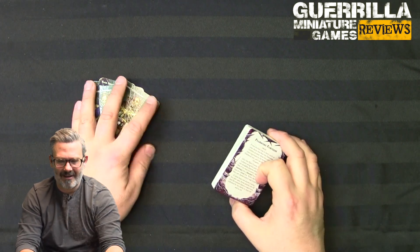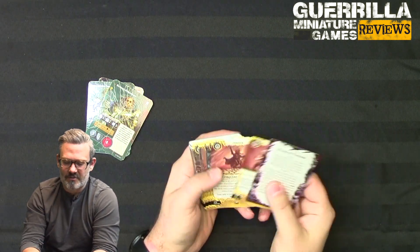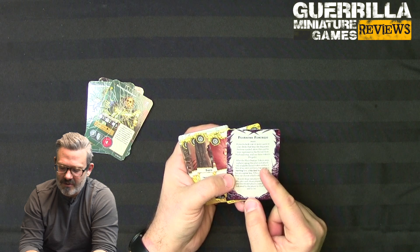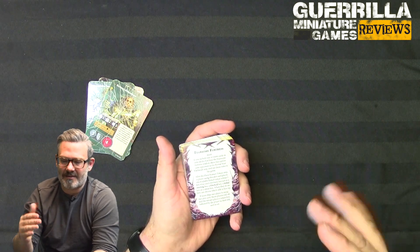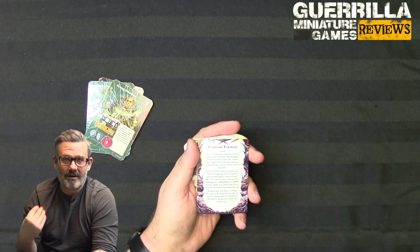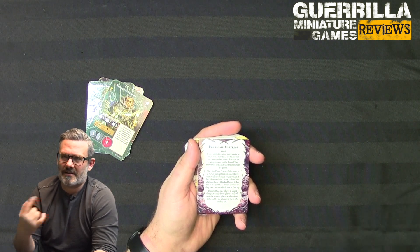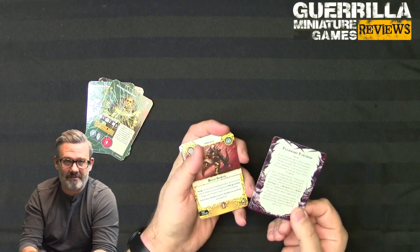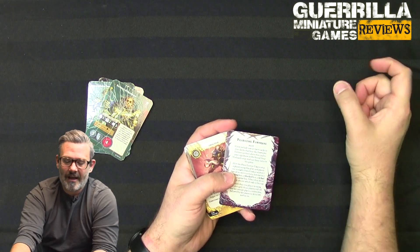This one's called the Fearsome Fortress, and it revolves around the concept of feature tokens. When you play the Fearsome Fortress deck, as long as one of your cards has the Fearsome Fortress symbol, you can use this plot card: after placing the feature token step, a player using this plot places one available feature token. So the step is: you place your boards, align them, place all your feature tokens — the five objective tokens. The person with priority gets to place three of the five.